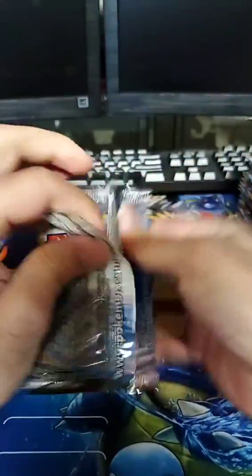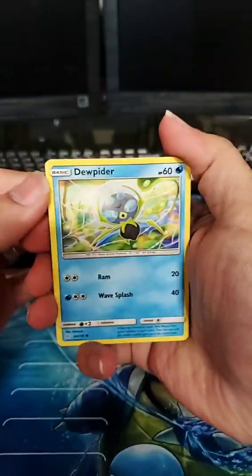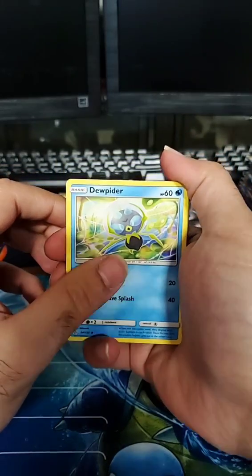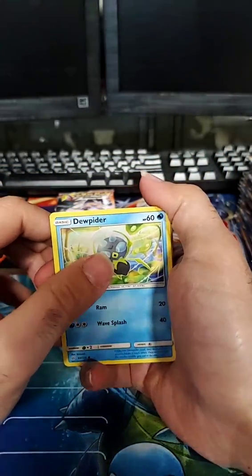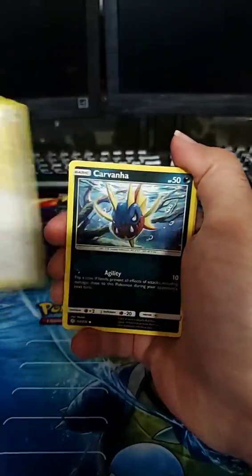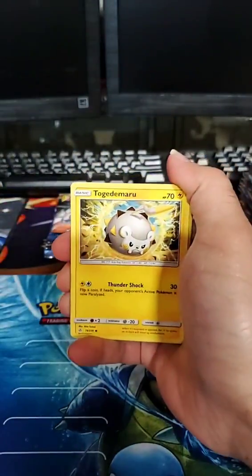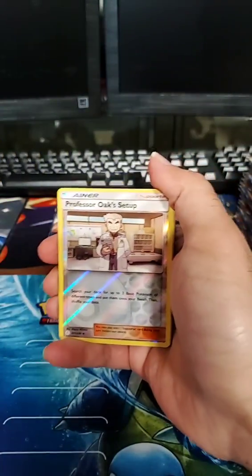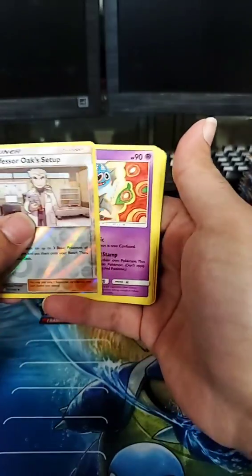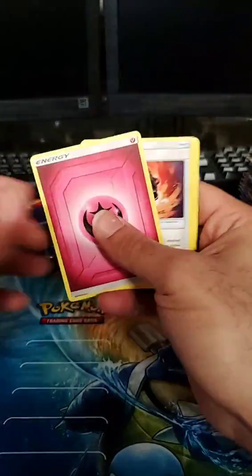These packs have become harder and harder to open. I thank all of you who try to make fake cards because it's making it harder on us to open packs — they're getting ridiculous. I just opened an X and Y base set box and those packs flew open, no lie. These Cosmic Eclipse packs I have to invest in scissors just to open them.